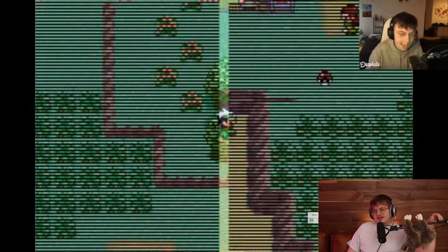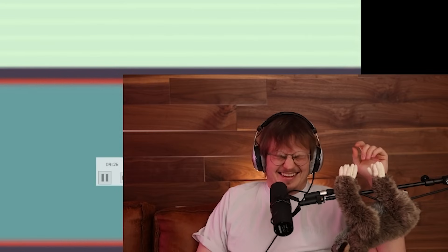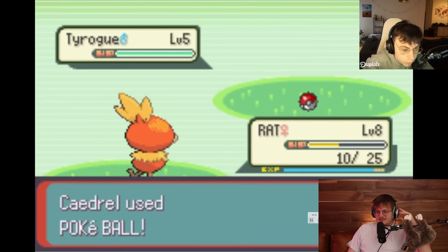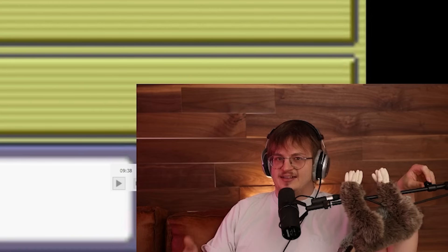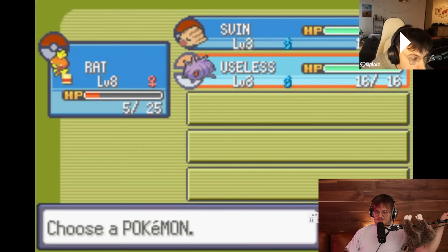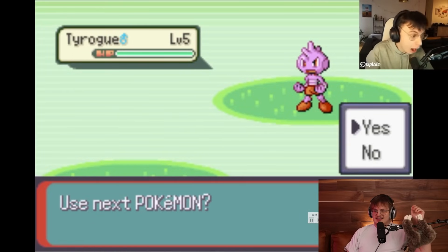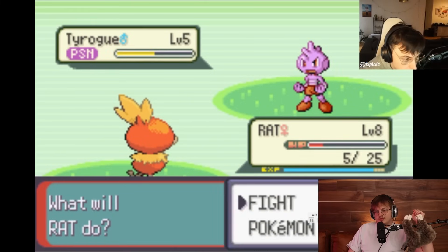On his next attempt, he's going to run into a Tyrogue. A Tyrogue is a baby Pokémon and really hard to catch. He's not going to weaken it at all. He's also leveled none of his Pokémon with the rare candies that he has infinite of. Both of his mons are weak to the Flamethrower that this Tyrogue randomly has, but he's not making it easy for himself. But these are the things you learn - this is the attempt he learns he just needs to keep his stuff rare candied.